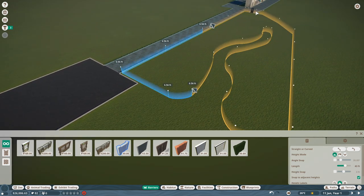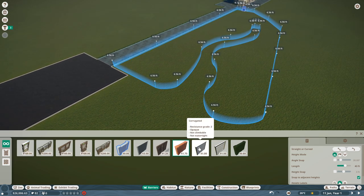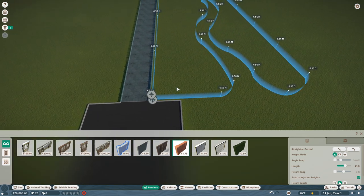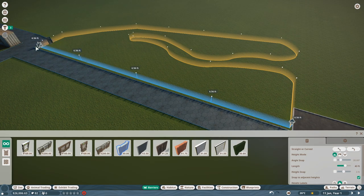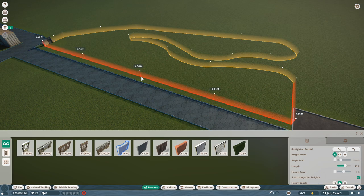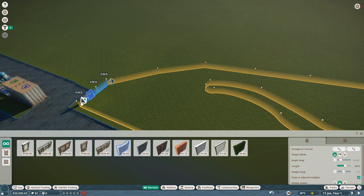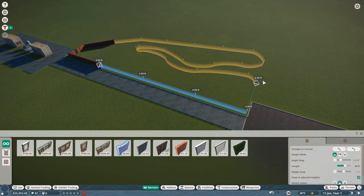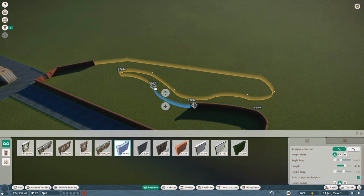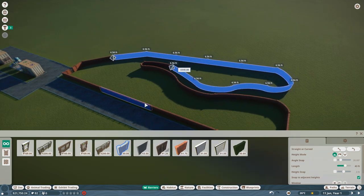Still getting the obstruction error. Trying parts of it at a time to identify the problem. Whatever I just did must have fixed it — the brick barrier is going in now. This is going to be cool. Now I need to make some sections glass — specifically one-way glass. Oh no, I have to research one-way glass first. So for now we'll just have the viewing glass where they come in.